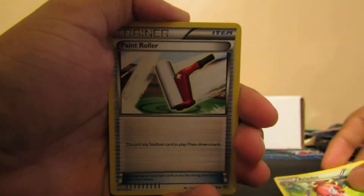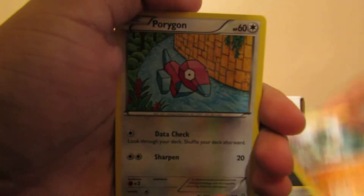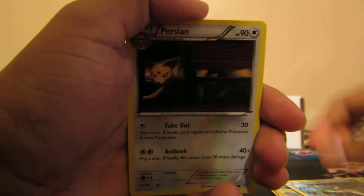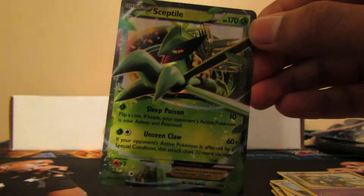We got Aerial Ace, nice, Paint Roller, Vaporeon, Golurk, Vaporeon, Relicanth, Persian, Leafeon, Golurk, Reversion, and it's all a Sceptile EX — nice, nice.